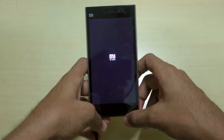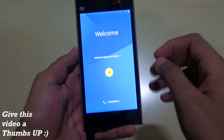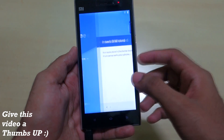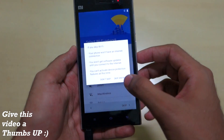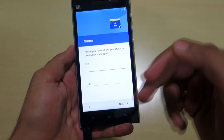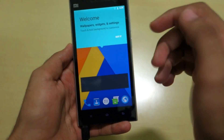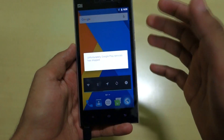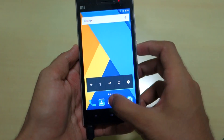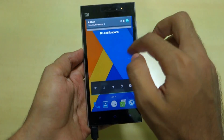There will be a few force closes after first boot. As you can see, we have booted into the ROM successfully. I got the Google Play Services error a few times but it went away automatically. If you keep getting the Google Play Services 'has stopped' error continuously, go into Settings.